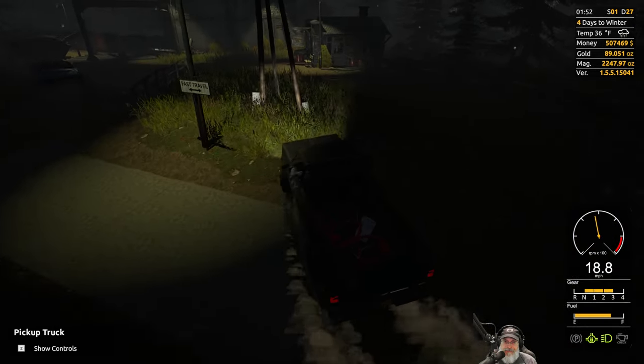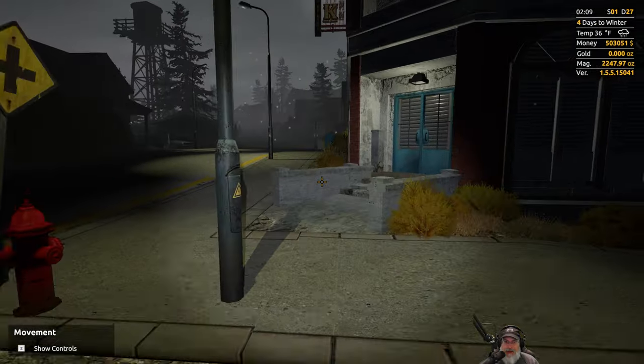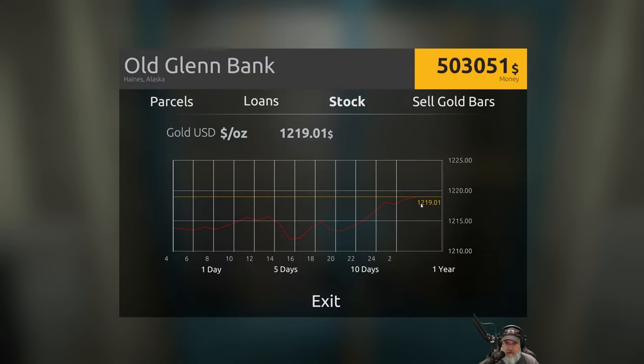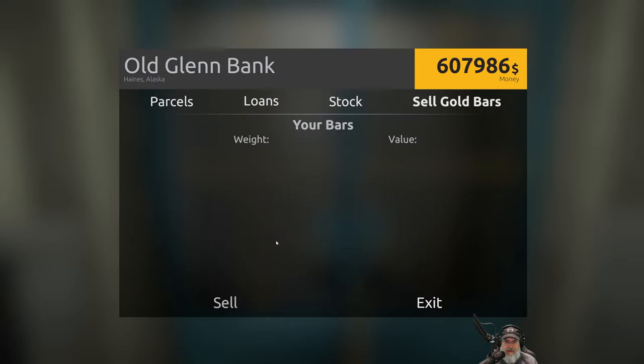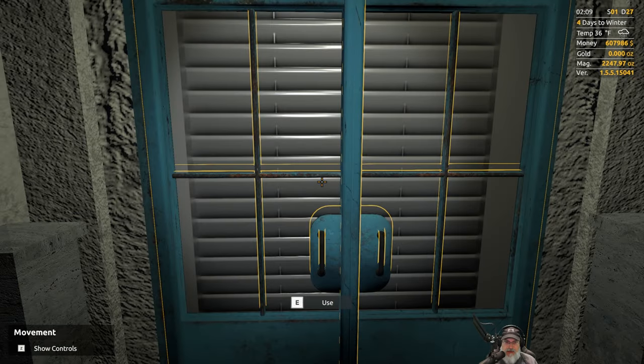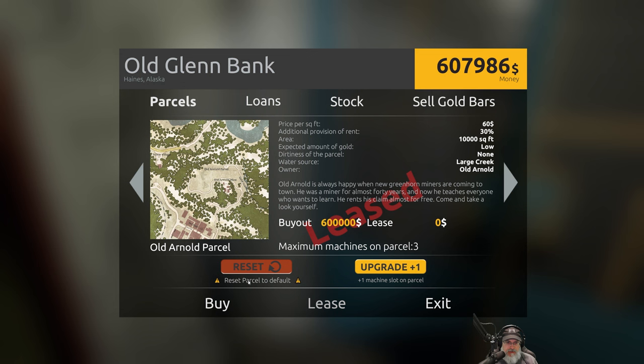We are at the bank - let's see what the prices are. Wow, that looks like the highest it's been since we started playing - possibly just a little lower than season one. It's very high so this is a really good time to sell. Let's sell our gold bar - that gets us to $607,986. We are going to buy Old Arnold right now - boom! It is owned! Beautiful. Every last ounce of gold we pull off that property moving forward is ours free and clear.